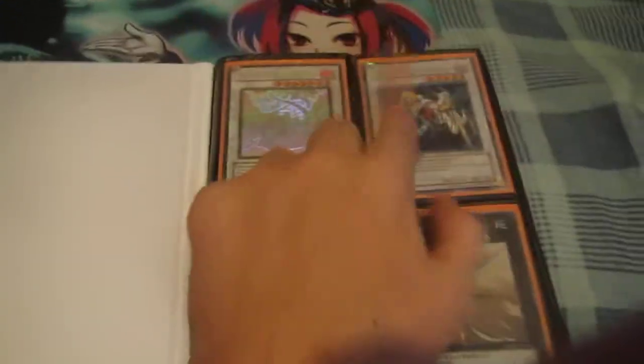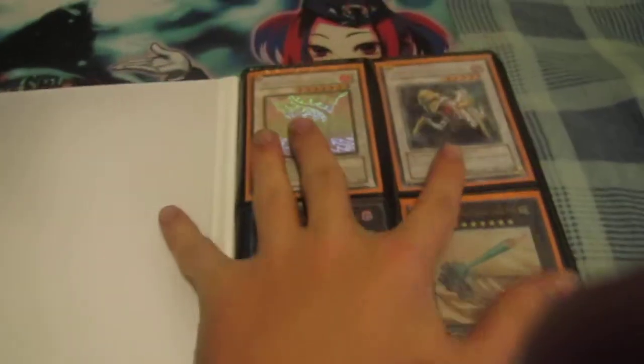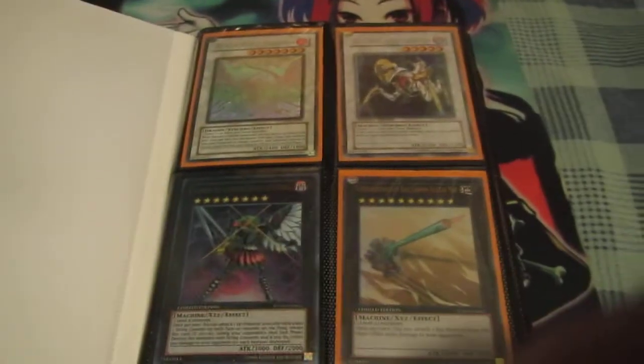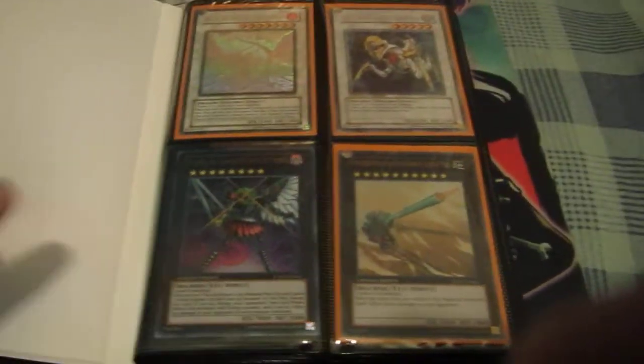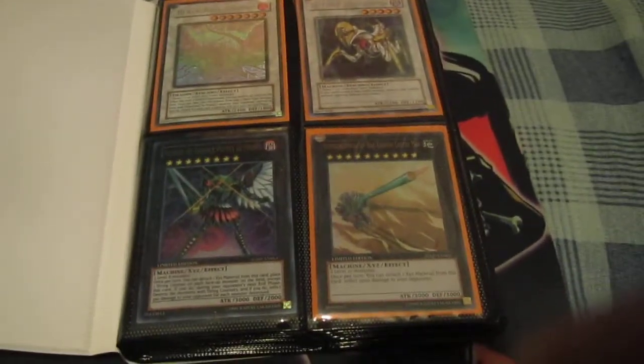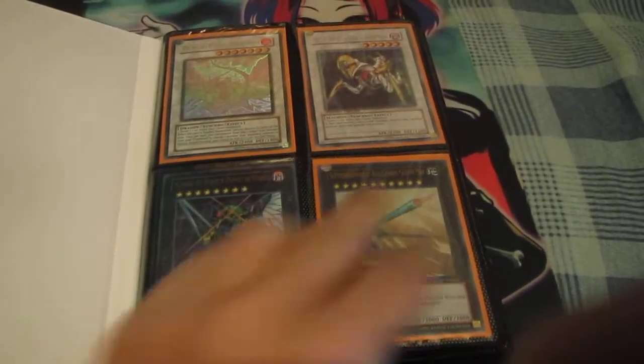Ghost of the Black Rose, Catastor, Gustav Max, Puppeteer. These two cards right now are in such high demand — you can go to any tournament and people will be willing to give you full value for them. People are like, 'Oh, you have a Black Rose? Oh, you have Catastor? I want that.' Gustav Max is pretty good too. There's been some decks popping up that actually use this card. When I first looked at it I was like, what is going to use that? But some people are actually building decks around it, which is pretty cool.